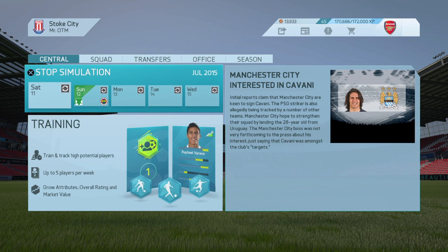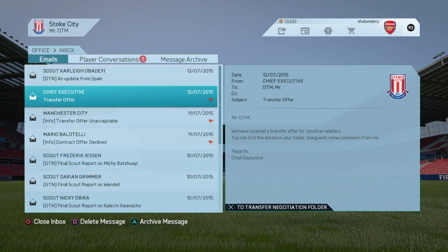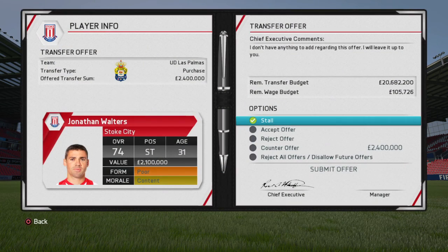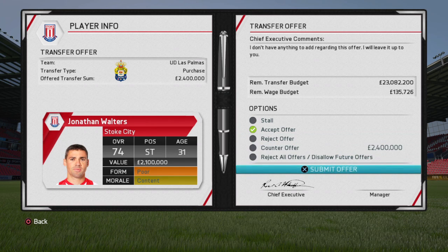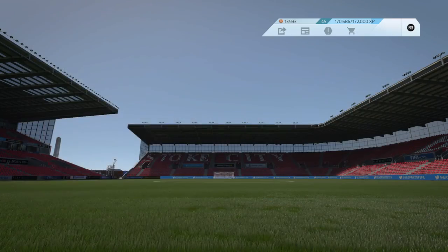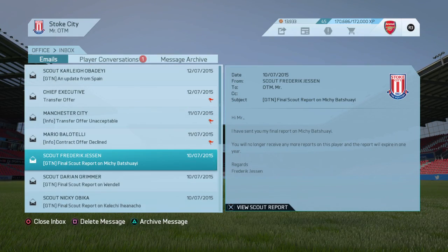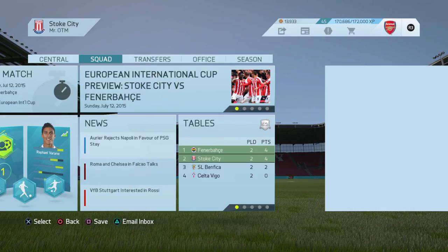Going to the game against Fenerbahce. It looks like we haven't signed them yet. I think it's time for Waters to go. Surprisingly they've put a price over his value, but we already have Duff and Peter Crouch so I think Waters should go.